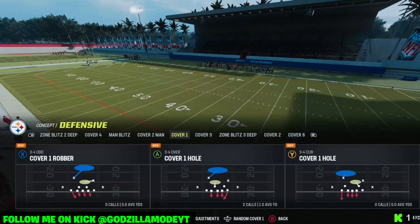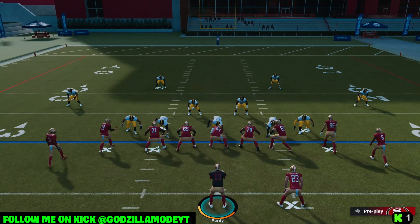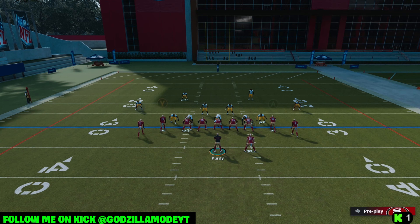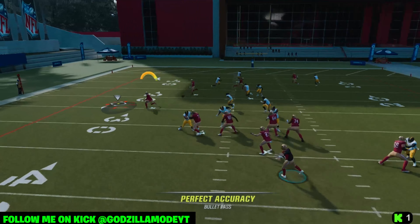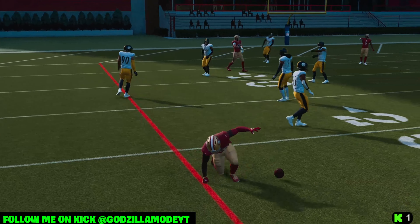First, let's come out against man coverage — that's what most people run. What you want to do is put A on a slant and put B on a zig route. If you know it's man coverage, put those man-beating routes on the field. Run it like this and watch the field — you're going to have multiple things wide open, and that's what you want.